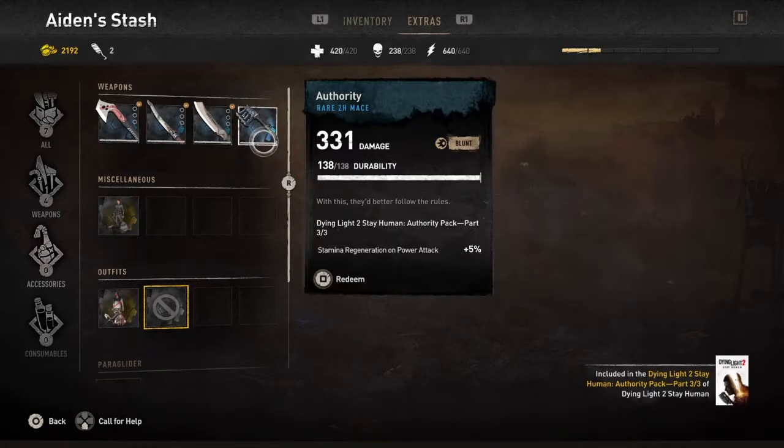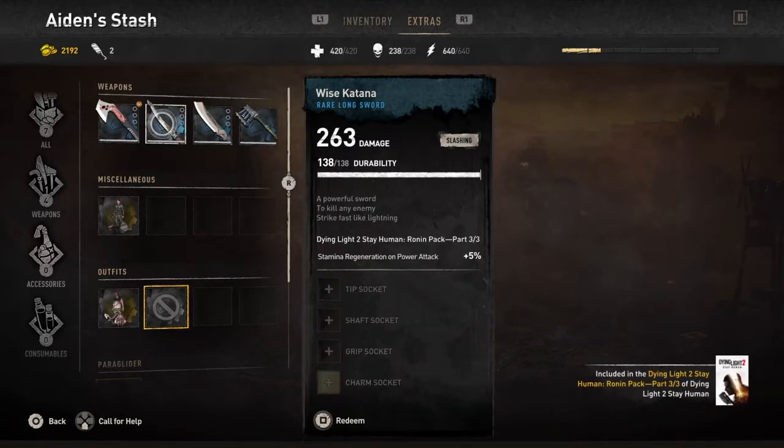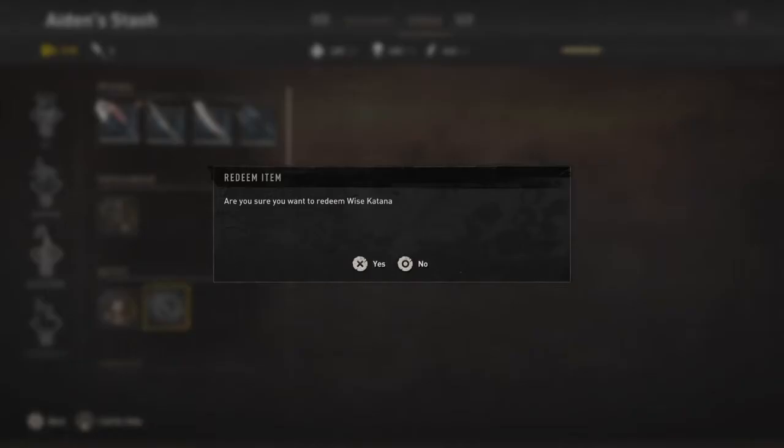Since I already redeemed Part 2 and Part 1, you'll see those listed. You hold Square — or whatever button applies on your platform — to redeem.